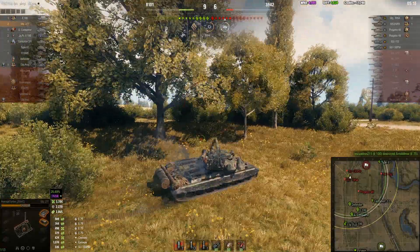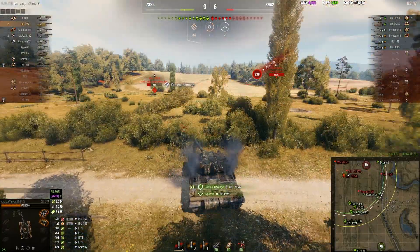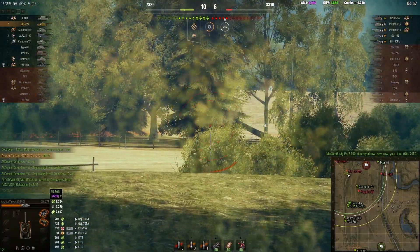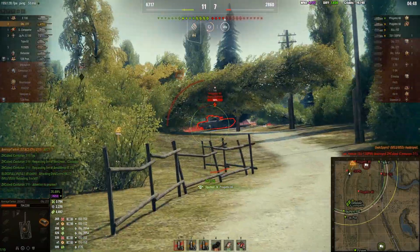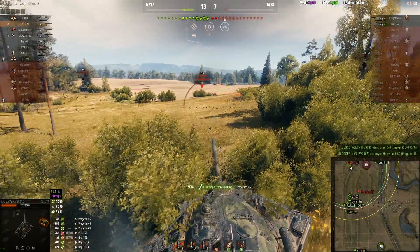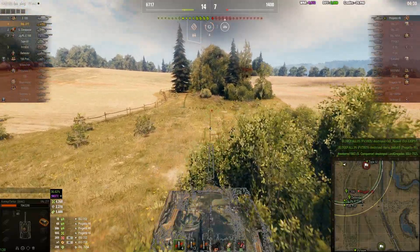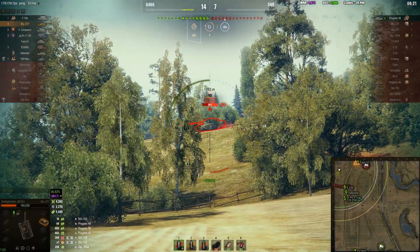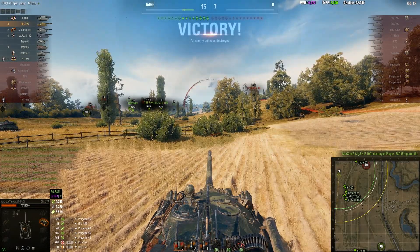It's another 1200 spotting damage. Okay who else we got back here — 705. Someone else can finish him off. There's the artillery. Man that ISU is a big pain in my ass. Get spotted, dies in like five seconds. Full HP Progetto gone. So with all those blind shots this should be probably about 11k combined. There you go — scouting in an Object 277.